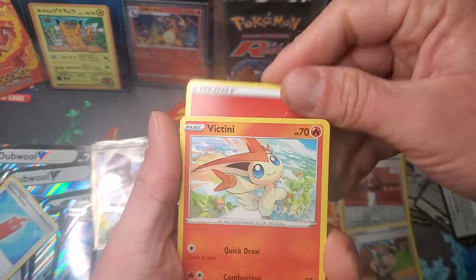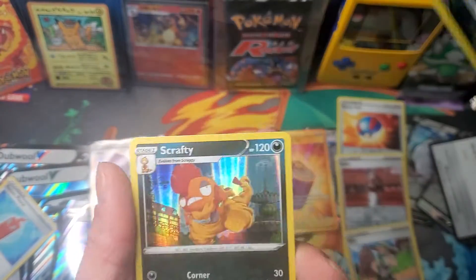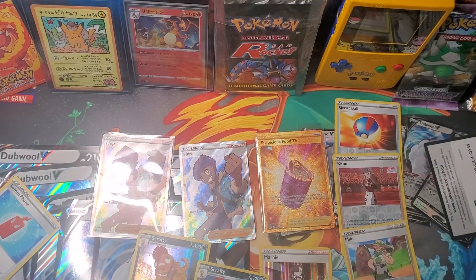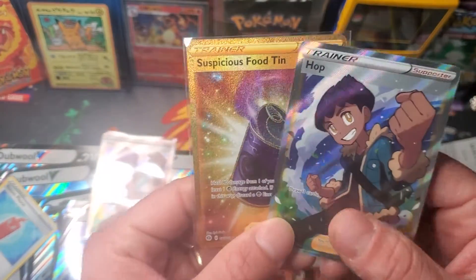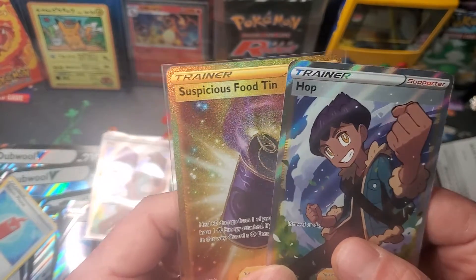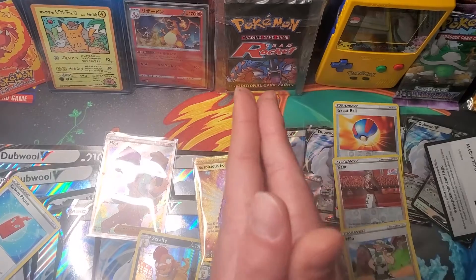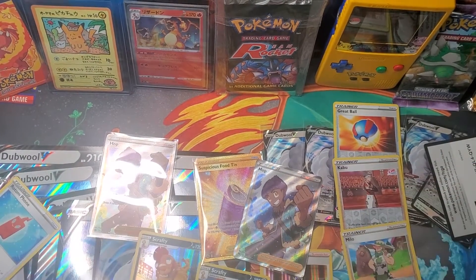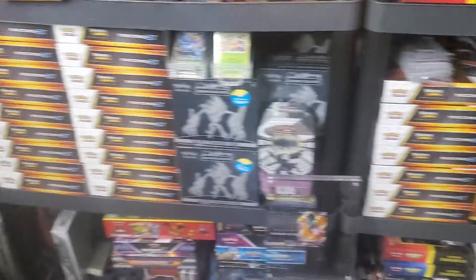We're pulling some fire from this box, just not the fire I'm particularly looking for. Sizzlipede, Roly-Coly, Scrafty, and a double Scrafty hit. That'll do it for this Pokemon Champions Path quickie. The mission still continues for the Shiny Charizard V and Rainbow Rare V-Max Charizard chase card challenge. Thank you guys so much for stopping by — consider subscribing, I do openings like this every day. Check out my other videos and my sealed collection coming up. Thank y'all for stopping by, have a fantastic day, catch you next time!